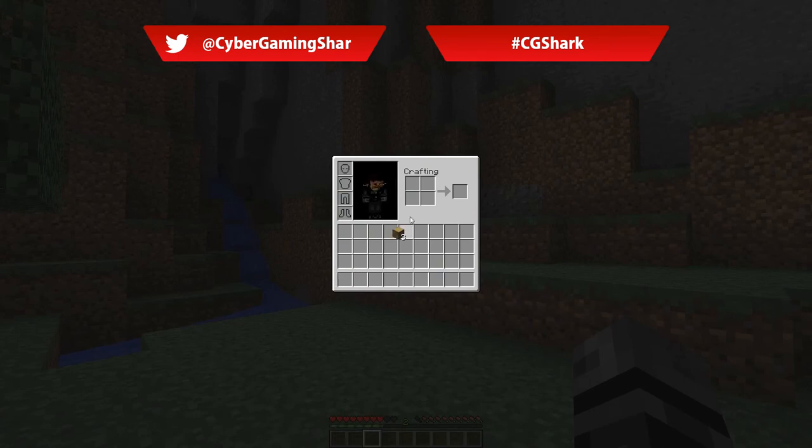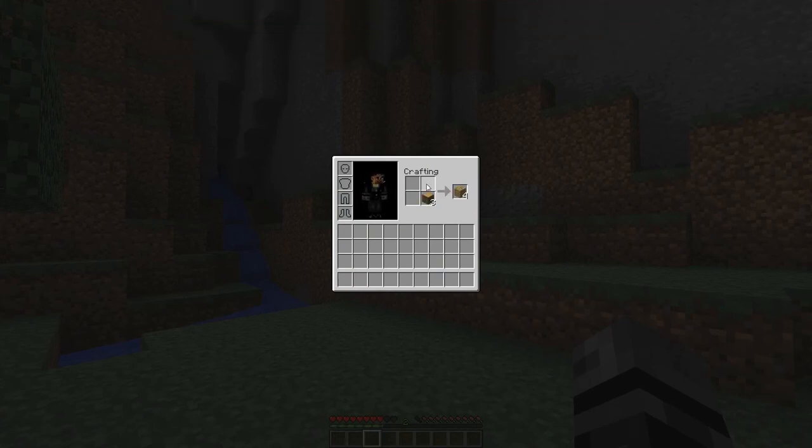Then place whatever wood you've got in your crafting kit. Craft all that wood into wooden planks, and put four wooden planks in your kit and that will give you a crafting table.